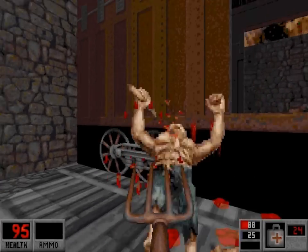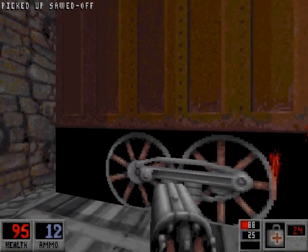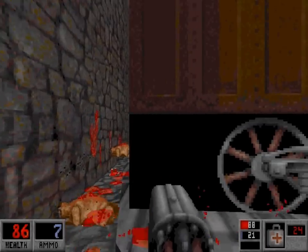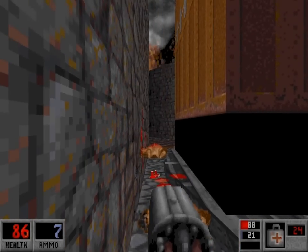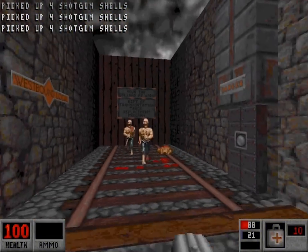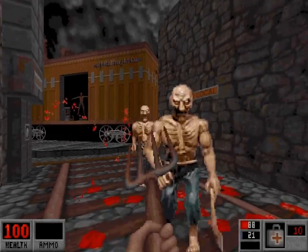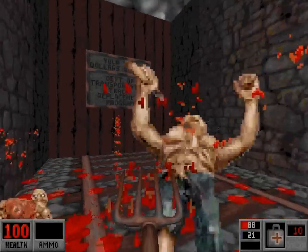You can jump straight through the carriage and get into a firefight if you like, but what I prefer to do is be sneaky about it — get their attention. You can go past the carriage on the left side. Because you're drawing their attention through this narrow path, it's easier to line them up like fish in a barrel. You'll take minimal damage.